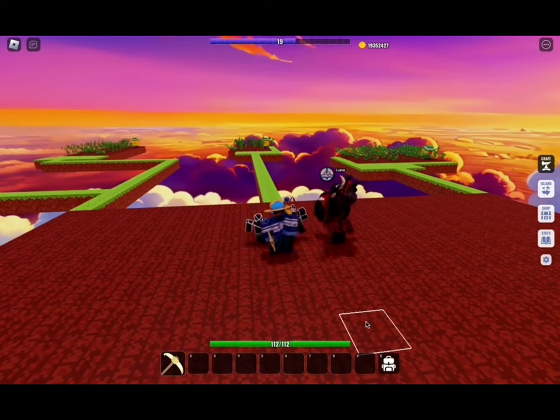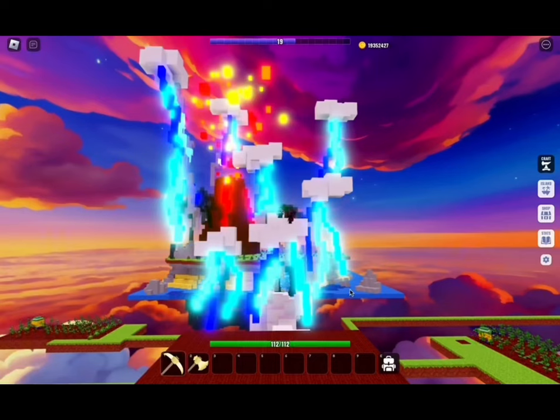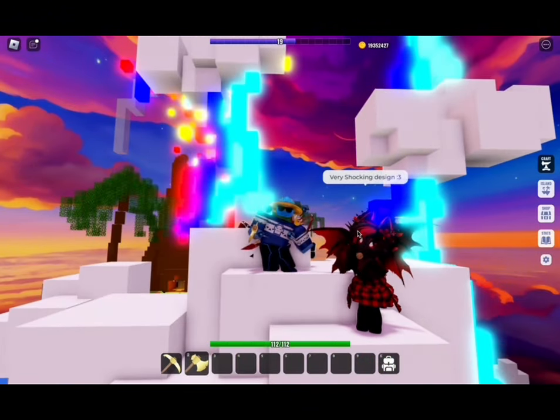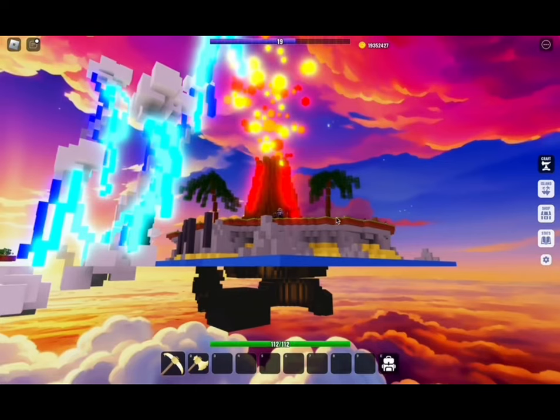Here's the farm which makes over 1 million coins an hour. Here's the portal. This is the volcano, which is my personal favorite part of this map.